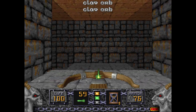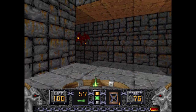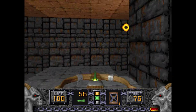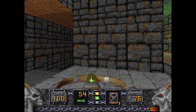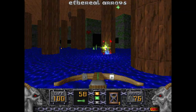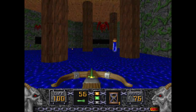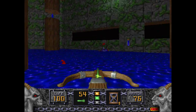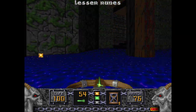Going down here, you'll see plenty of Nitro Golems and Fire Gargoyles. You'll want to go down to the right first to deal with these Gargoyles before we get to the Nitro Golems — just watch out for them. You'll notice the Blue Key is up there, which we'll get very soon.